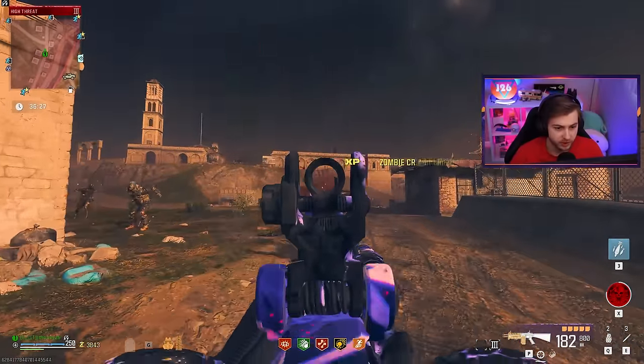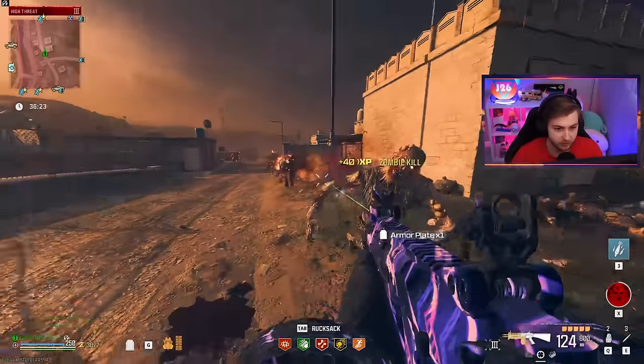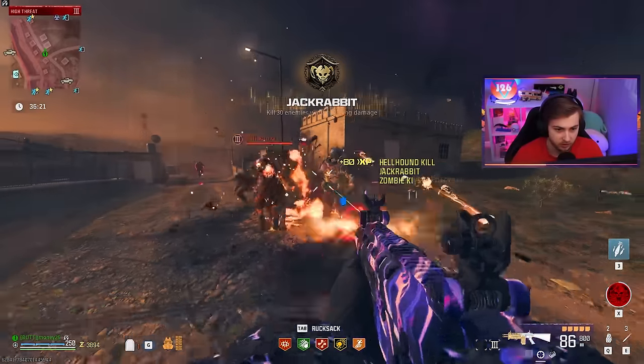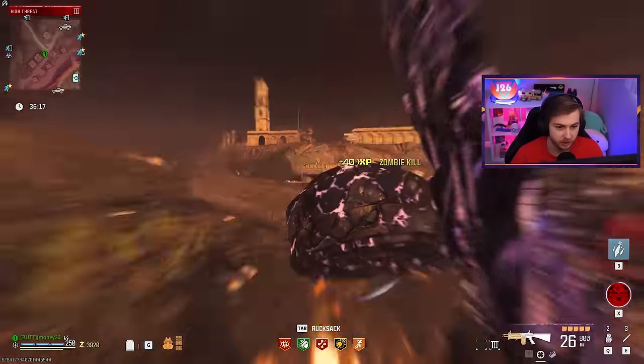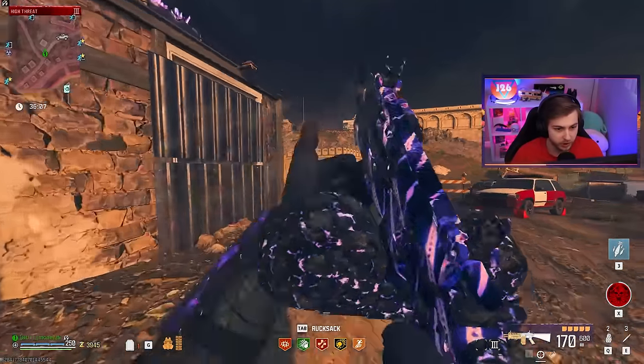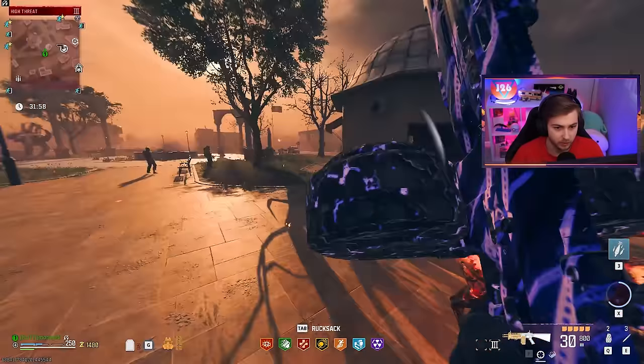Let's see how this is doing against tier three zombies now. Unarmored — taking them out pretty easily. Armored zombies going down pretty fast as well. Maybe they did make this better. This could actually be a pretty good buff to the gun, and it does seem to be pretty accurate hip firing. But we got a mega abomination — let's go try it against that.